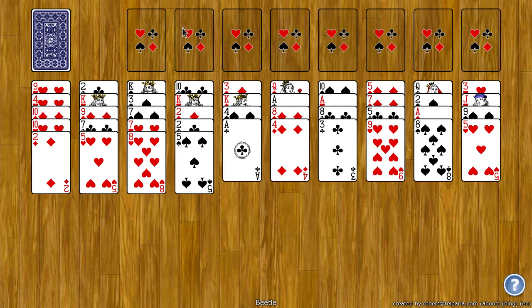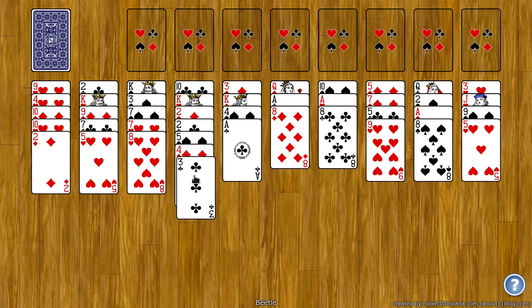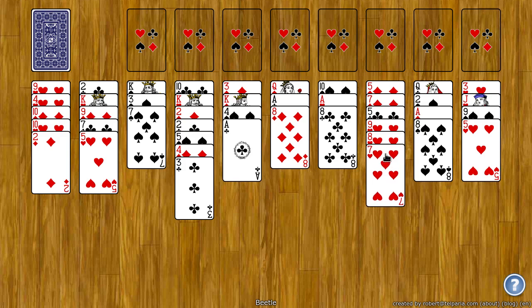To move cards to the foundation, you first have to build them on the tableau. On the tableau, cards build down by rank — so you can take a four and put it on a five, and a three and put it on the four. If you manage to get king through ace all in the same suit, it'll move automatically to the foundation. So you want to build down by rank and by suit if possible — for example, put the eight of hearts on the nine of hearts, and the seven of hearts on the eight of hearts.